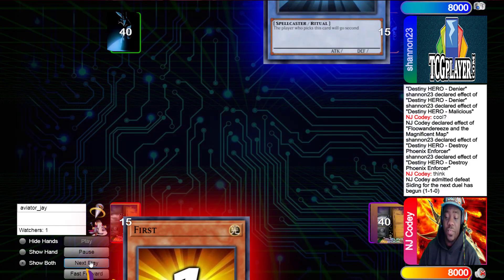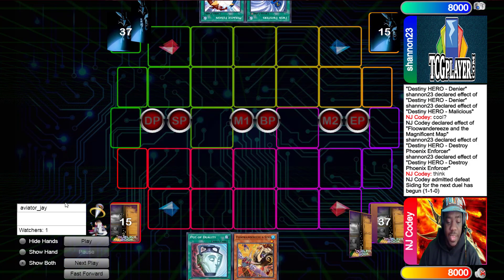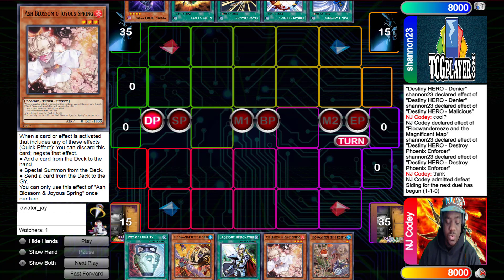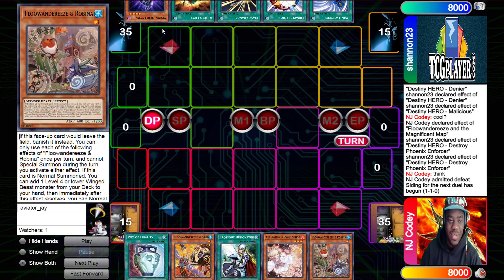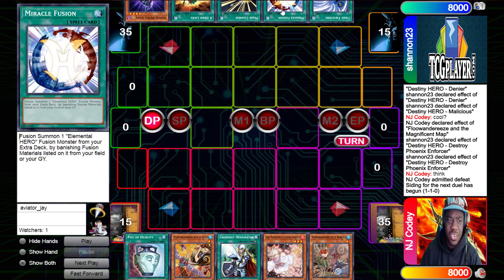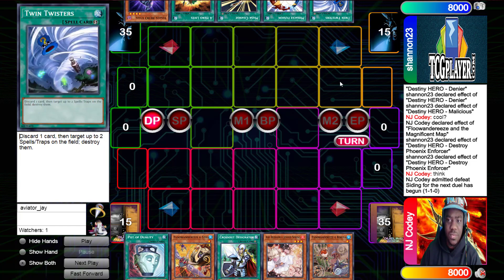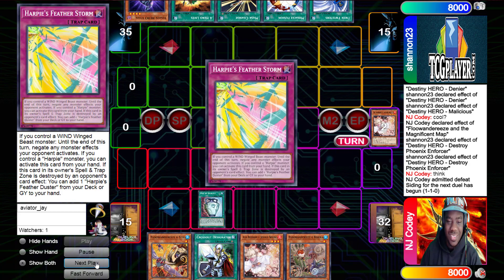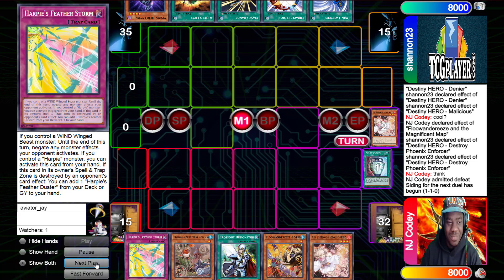NJ Cody going first. Opening hands: he has Duality, Stree, Crossout, Joyous Spring, Ash Blossom, and Robina. Shannon has Vaughn, A Hero Lives, Max Change, Miracle Fusion, and Twin Twisters. Pot of Duality reveals — Harpy's Feather Duster, D-Shifter, and Ash. He takes the Harpy's Feather Storm. It's about to get real.